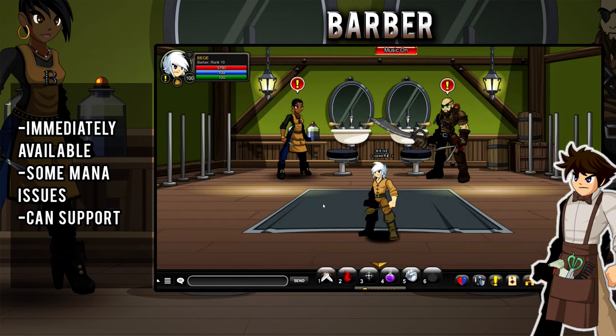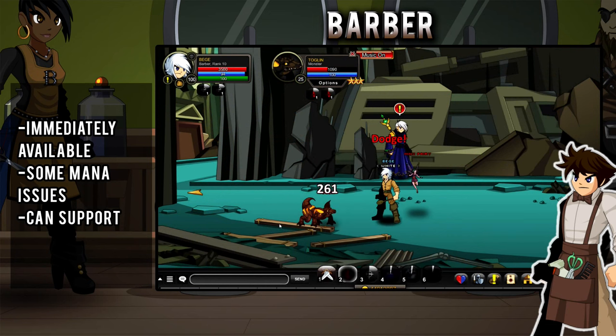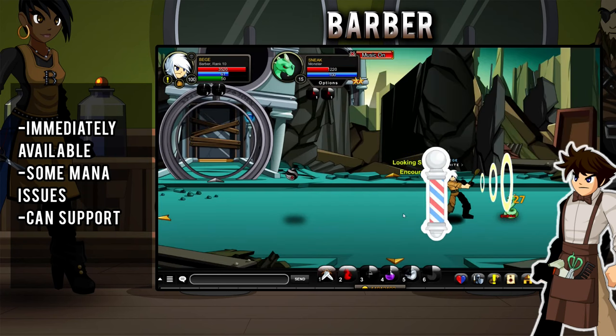First up we got the Barber class, which is a single target DPS with OK sustain. This class is basically free, so you can get it from the Barber shop in Battle on Town for some gold. It has some supportive skills as well, so it's useful for early group battles.